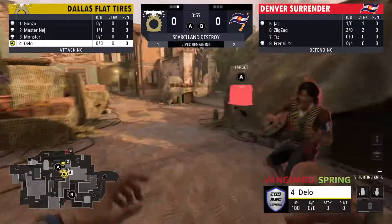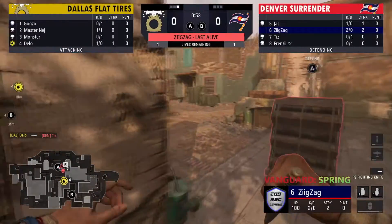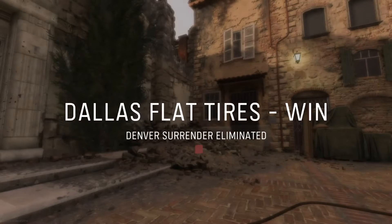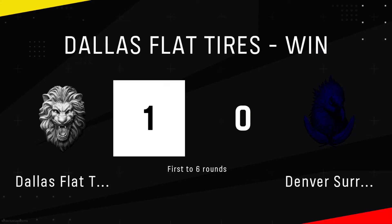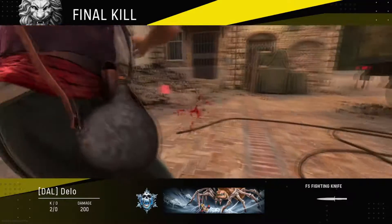Zig is going to get a kill to make up for it. Delo ends up running away, takes the fight, takes the fight — oh he got lucky right there but gets him down! Now it's going to be a one-v-one — Zig versus Delo — who's got this? Zig ends up losing it. That's a round for Dallas right there. If Zig doesn't team kill there they probably win that round.